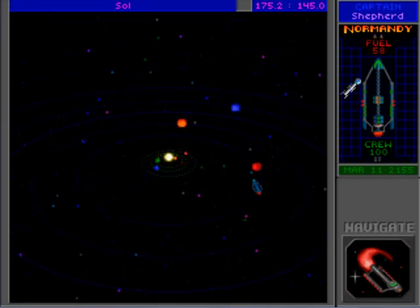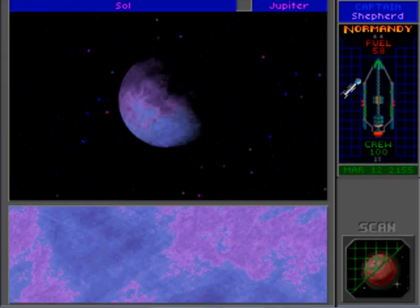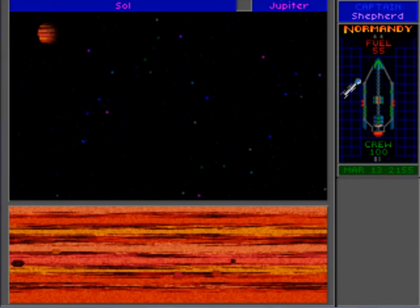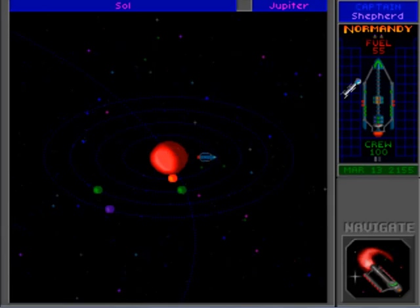Mercury, Venus, Earth, Mars, Jupiter - yes it is Jupiter, and there are moons, that's cool! So I'm going to pause the video when we get to these. After pausing, we've gathered all the minerals from the moons of Jupiter. Obviously Jupiter is a gas giant and you can't actually land on gas giants - if you could there'd be lots of storms and bad stuff. We managed to fill up one of our cargo bays and got some nice stuff.